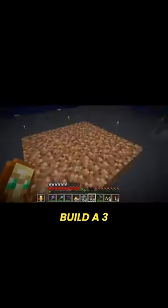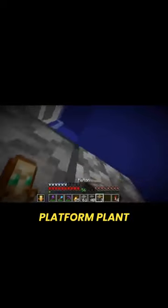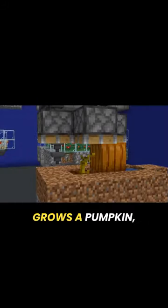First, build a three by three dirt platform and plant a pumpkin on it. Right above it, on these four blocks, place upside down pistons which will break the pumpkins when they grow. Break this block and place down an observer with redstone on top. Place down water next to it so the pumpkin can actually grow.